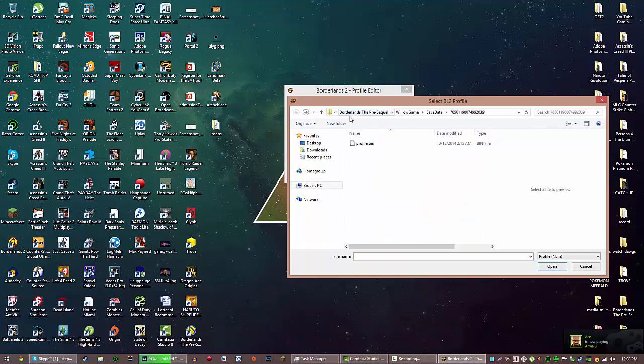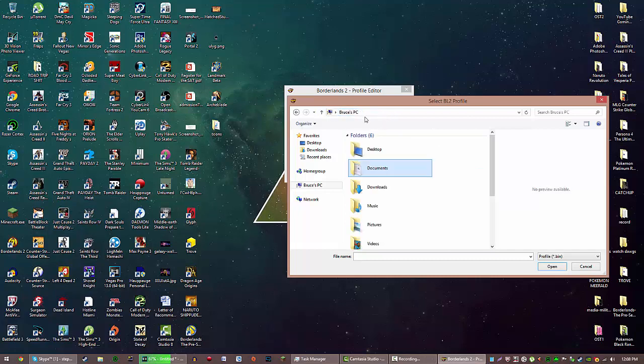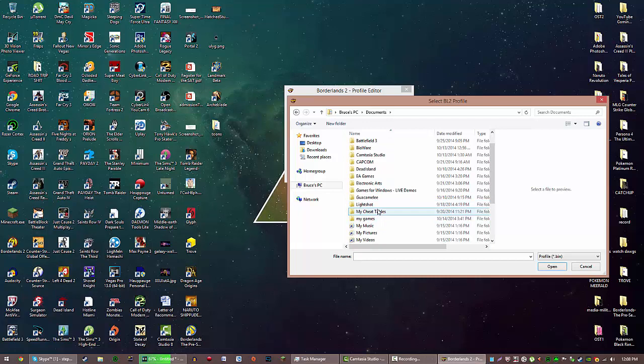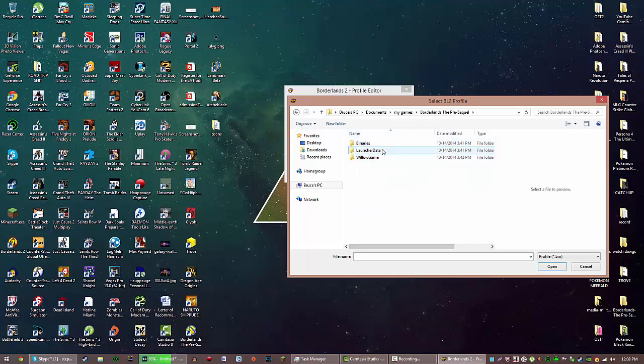You're going to want to go to Documents, and then you're going to want to go to My Games. You'll see Borderlands 2, Borderlands Pre-Sequel, and whatever other stuff you have on Steam that falls into the My Games category. Go to Borderlands Pre-Sequel, then go to Willow Game, then Save Data, then the random numbers folder, and Profile.bin.